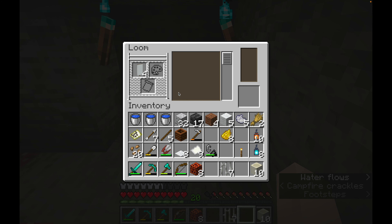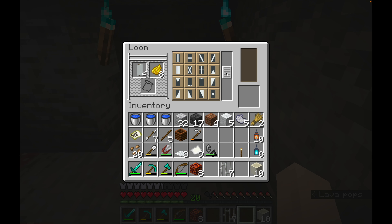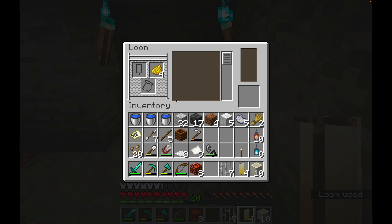Loom, four banners, there's my yellow dye. Let's choose a pattern. Before I went with straight diamonds and they worked quite well. Today I think I might go with a gradient. I'll do four of those and take my yellow dye back.